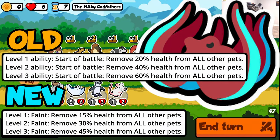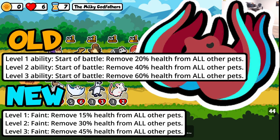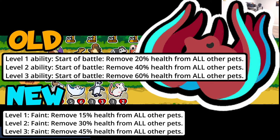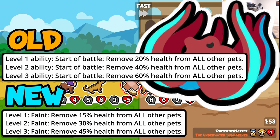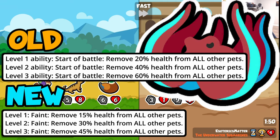This change I think is one of the best nerfs I've seen. Kraken now triggers on faint removing 15% instead of start of battle removing 20%. I don't know if they even had to reduce the health depletion amount given it's a faint trigger now, because the real concern was start-of-battle triggering and sniping everyone — instantly killing their team regardless of how big they were. We're not going to see the insane snipe Krakens anymore, maxing out at 45% instead of 60%, which is very nice to hear.